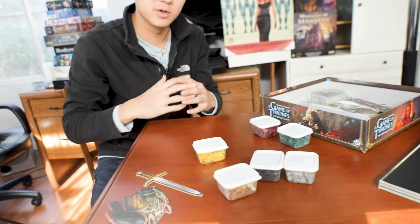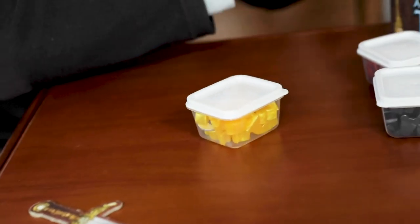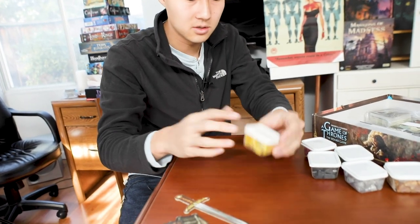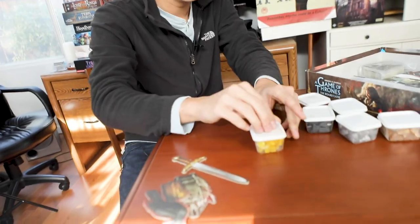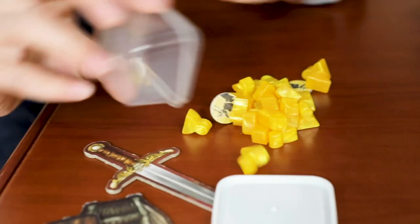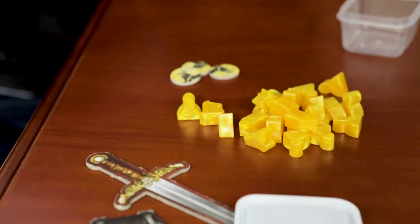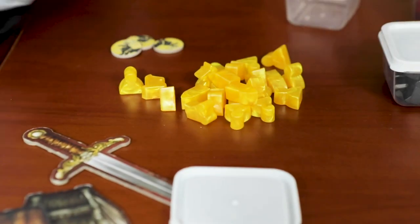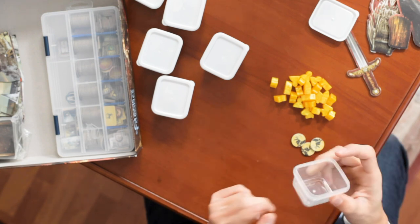How I stored it is that everything for one specific faction - so for example, the Baratheons who are yellow - are gonna be in this box. This is everything they need to get started. Obviously there's more stuff, but this is kind of the bare essentials. So if I'm playing a game, I can be like, 'You're playing the Baratheons,' give you this, you open it up and just dump out everything. You have all the little pieces you need, you get your little player tokens, and you're ready to start. I found this a very clean, easy way to do it, and it's also very solid - these things are pretty durable.